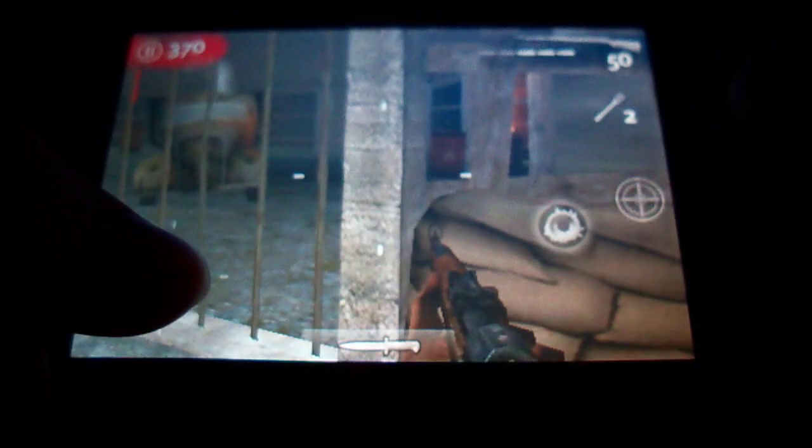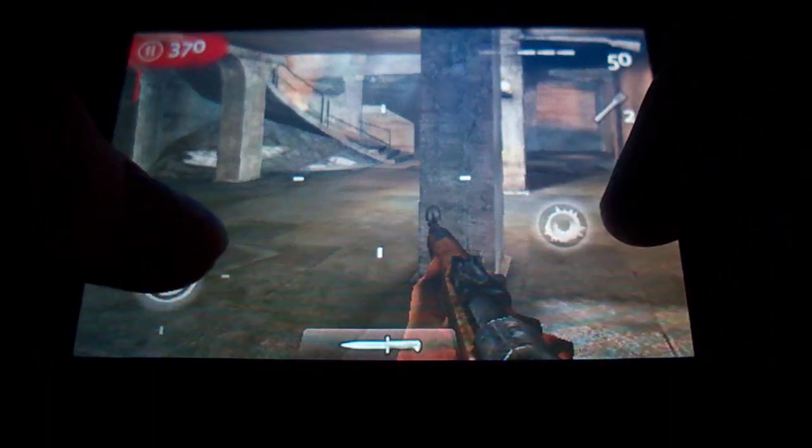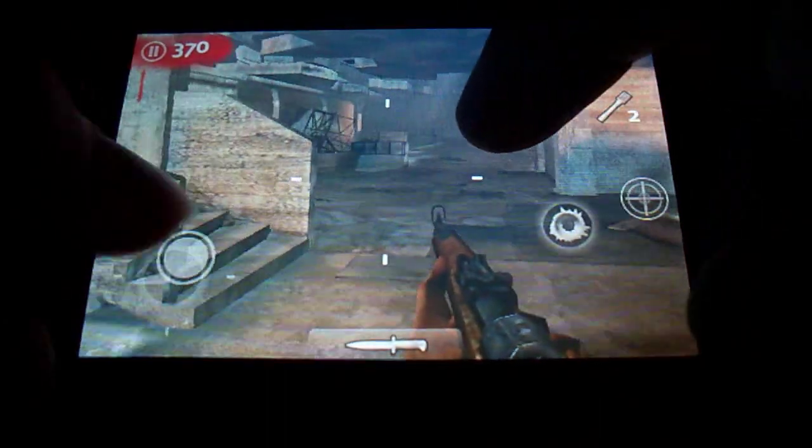You see this right here — that is a barricade. These barricades you need to keep up, and the zombies will be coming at you. When they come in, you just walk around and look for the zombies coming in.